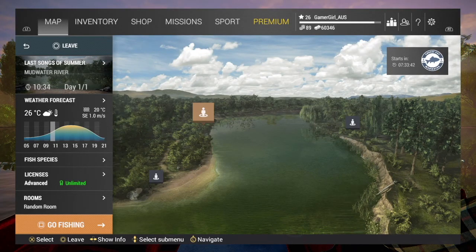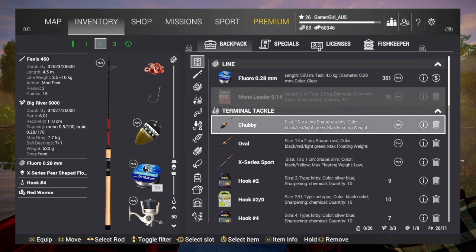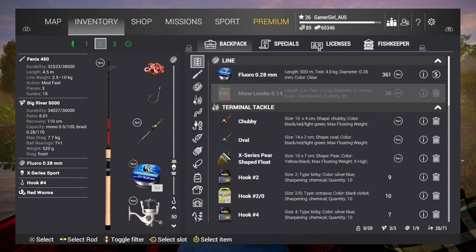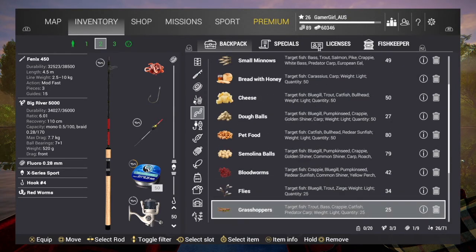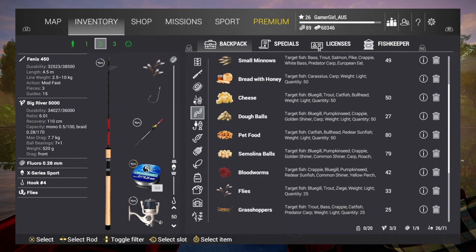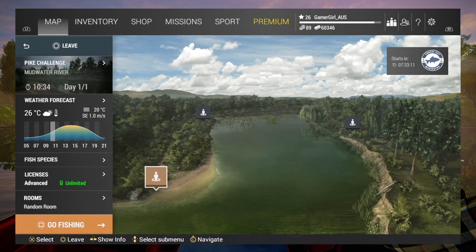We are here at Mudwater River and I'm going to show you where and how I catch the unique bluegill. I'm going to use my float rod and a light bobber because I'm going to use a light bait which is flies, and a size 4 hook. We're going to go to this bottom location which is the pike challenge. The day is a cloudy day with low pressure.